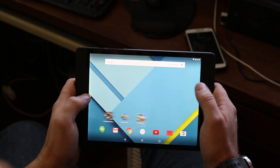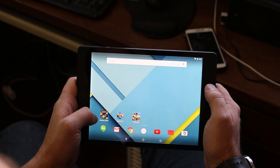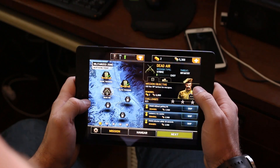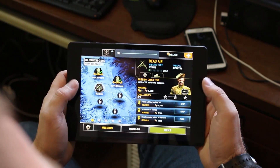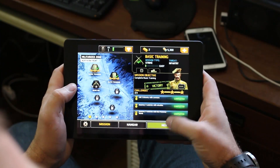Here are three of the games I like to play. We're going to check them out and show off the Nexus 9. First we have Shadow Strike. This is a pretty cool game. Basically you're flying a drone. You can also hear the sound is pretty good. So let's go ahead and do basic training just so I can show it out to you.